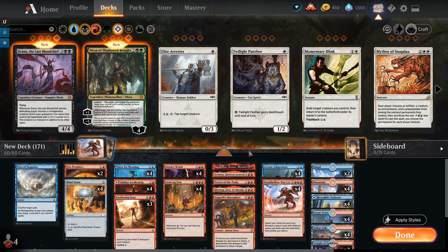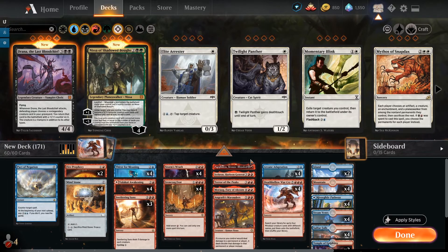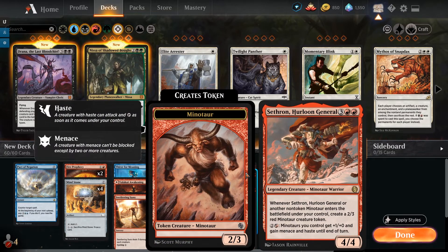Arcane Adaptation is a three-mana enchantment — as it enters the battlefield you choose a creature type. We're going to choose Minotaur, so that all creatures are Minotaurs in addition to their other types, including cards in our deck and anywhere else. In our deck we're going to have five Minotaurs, and they're going to be these massive ones. Let's go from the top of the list.